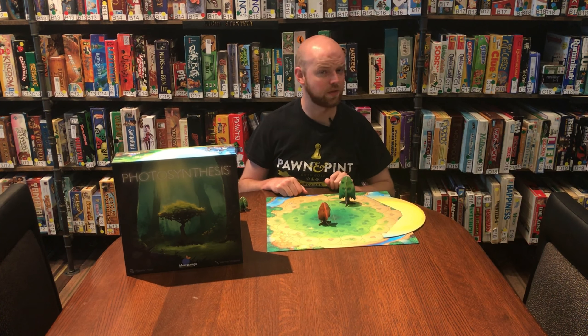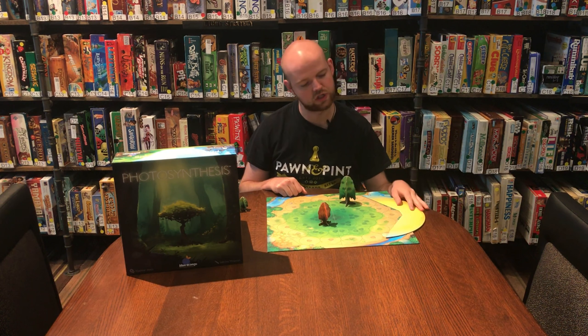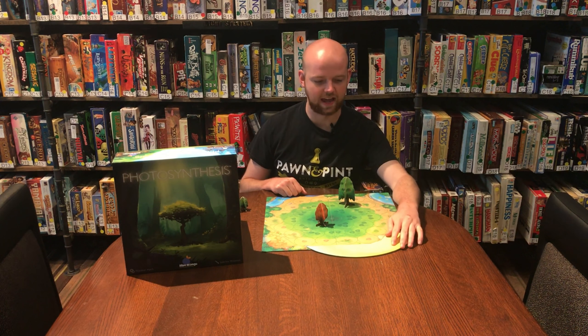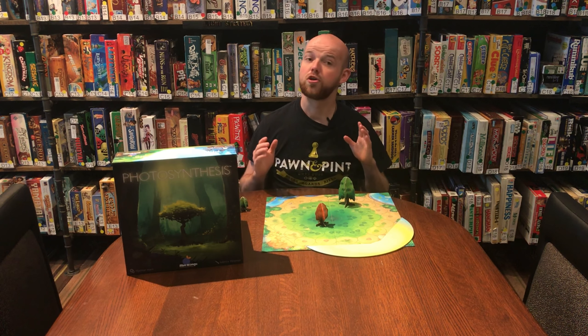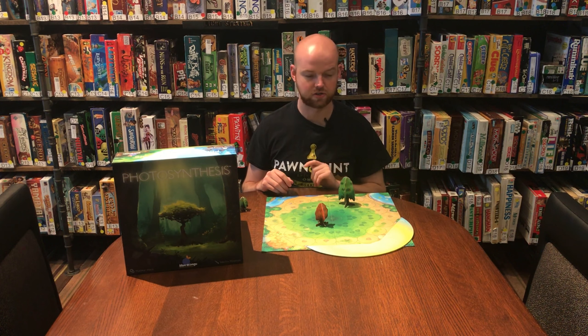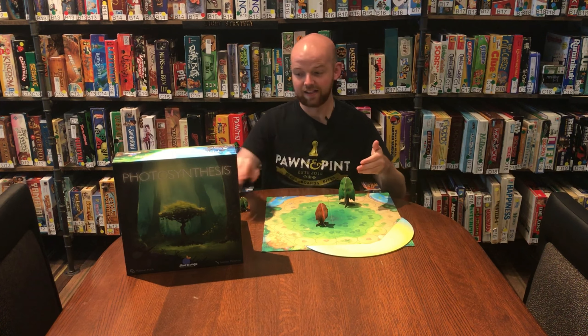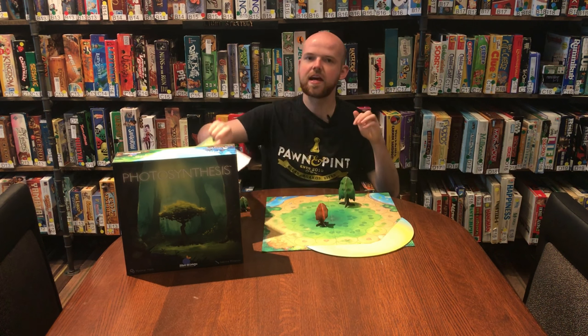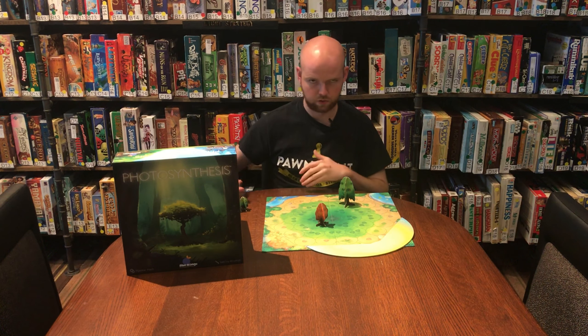The game takes place over a series of three days in which the sun will rotate around the board. During each day there are eight turns depending on where the sun is rotating. Those turns are split into two parts: the first part is when you get light points, which you will document on this here board, and the second part of the turn is when you spend those light points.